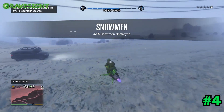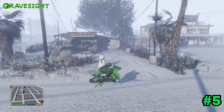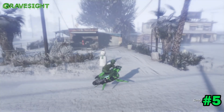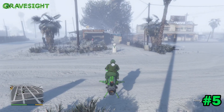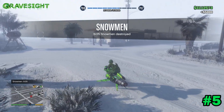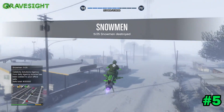Let's go to location number five, which is going to be over at Trevor's trailer. There you go — really cool, they actually put a snowman over at Trevor's trailer! It's probably not Trevor's anymore, more like Dax's. Get this guy — bam, one missile. That was number five, let's head on to location number six.